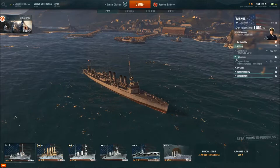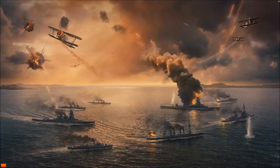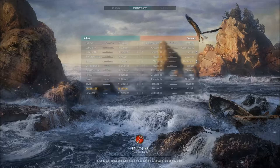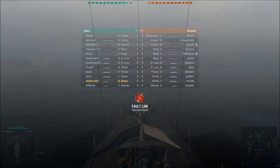I pretty much suck at playing destroyers, I'm not going to lie. But we're going to go into a game anyway. There's quite a few people in the queue, but it didn't take too long. It's kept it at a nice lower tier which is good. There's a couple of Omaha cruisers, which we know are quite powerful, a couple of Kawachi battleships, an Independence aircraft carrier, and we have two Langleys — so we'll see how the air battle goes.